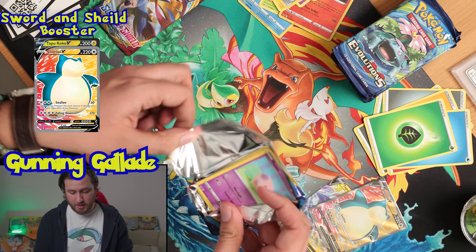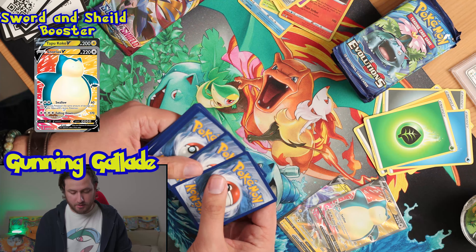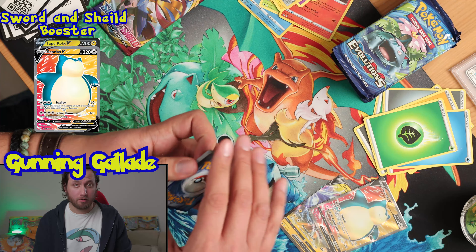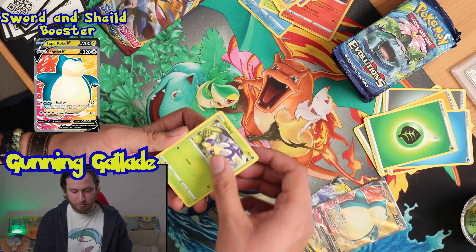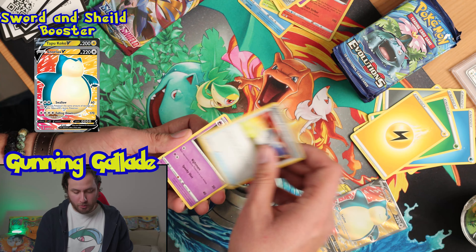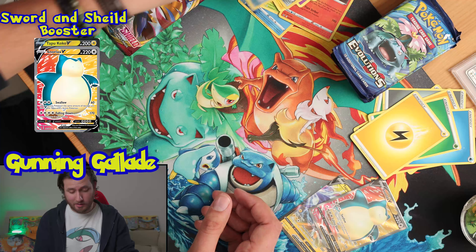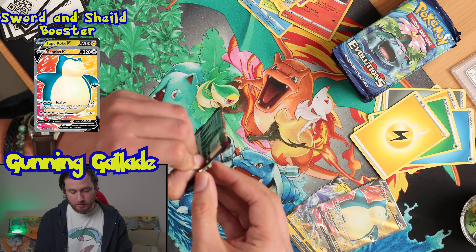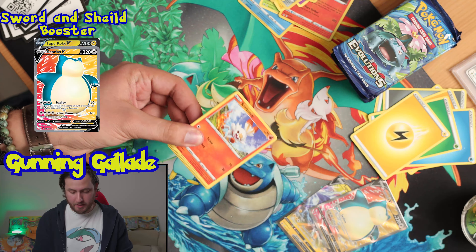This set contains the gold cards — the Golden Dog Boys: Zamazenta and Zacian. I think I would probably have a wee bit of a cry if those were to join my team. Blip Bug, Rhyhorn, Lightning-type Energy, Bisharp, Pokemon Catcher, Haunter, Pokegear Reverse Holo, and a Boltund holo rare.